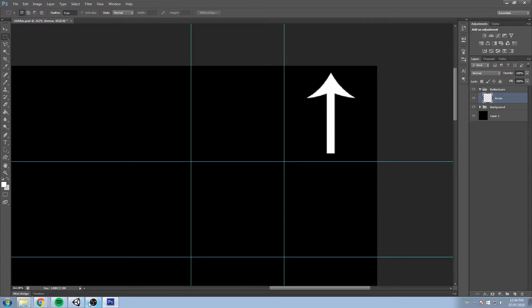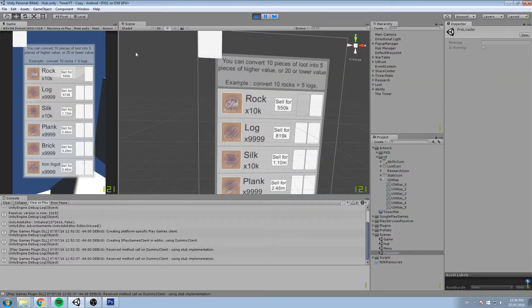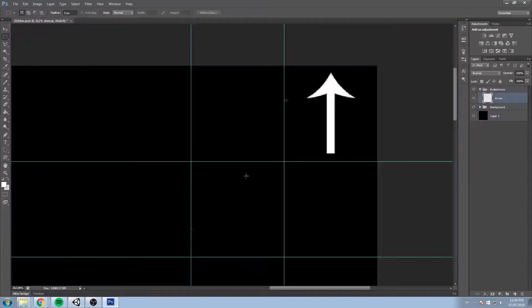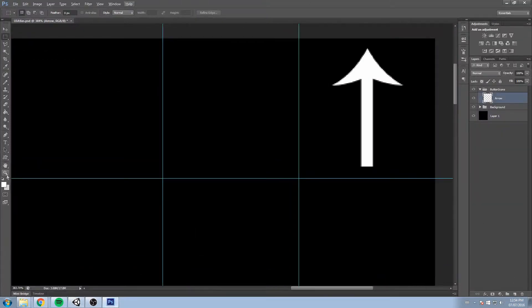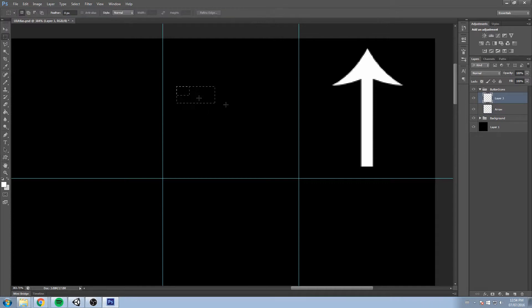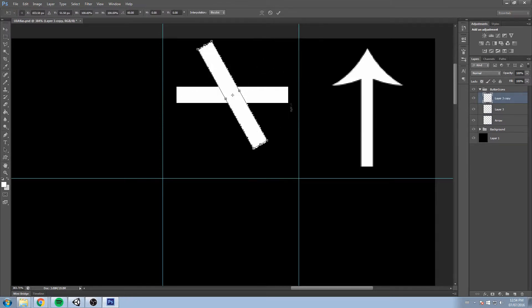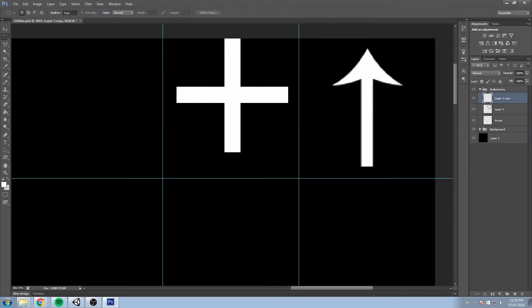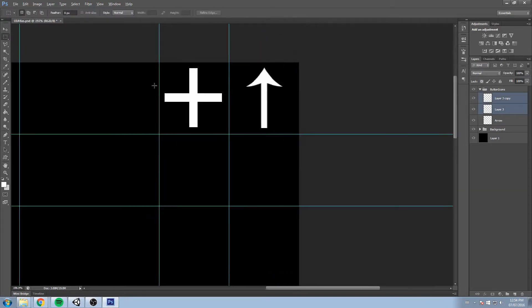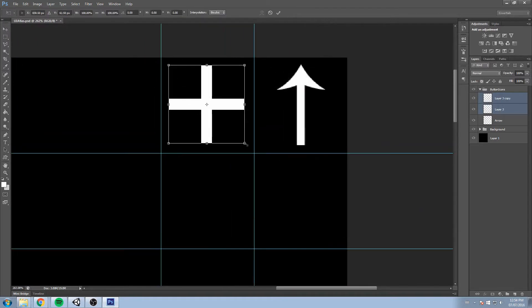Something else we're going to be needing for the game is some kind of plus sign for these buttons — a plus sign inside the button just to say 'level up'. So we're going to make a plus sign, really simple. Do we have a custom shape for that? We don't. So I'll just select something, put a background color, duplicate that layer and just flip it like this. That's going to be my plus sign. It's really straightforward, and we can apply it here. Maybe make it a little bit smaller.